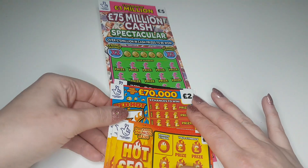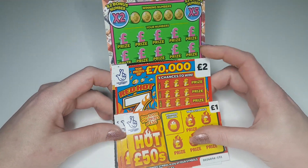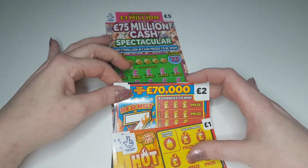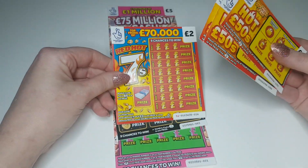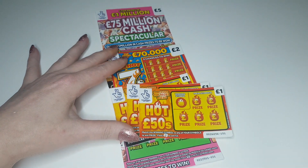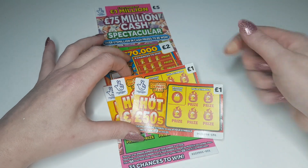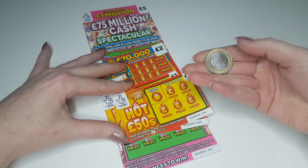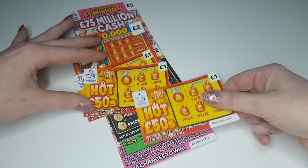Morning everyone, happy Friday! Hope you all have a great weekend. We're on another scratch card session today. We've got a 75 million Cash Word, a Spectacle, a Black Gold Edition, a Red Hot Sevens, and three Hot Fifties. It's a 12 pound session and I'm going to use my two pound coin again. It hasn't brought any good luck up to now, so let's see if it can today. If I don't win, I'll change the coin. Let's get started with the Hot Fifties first.